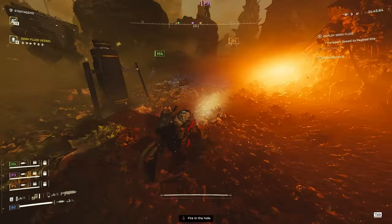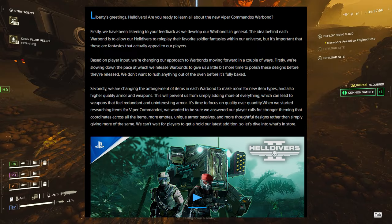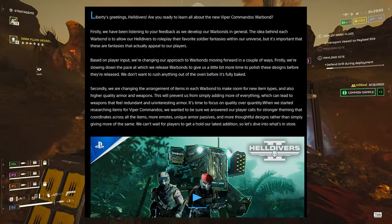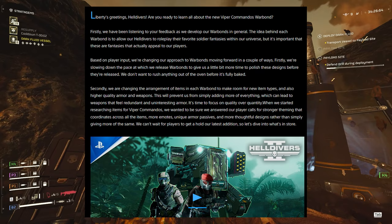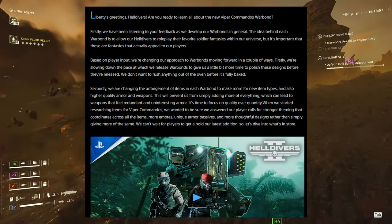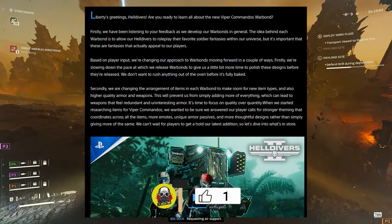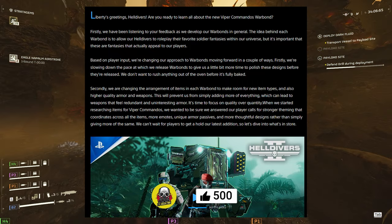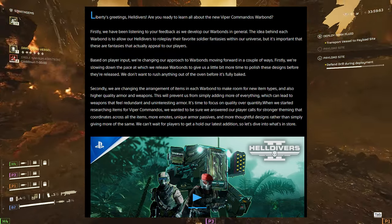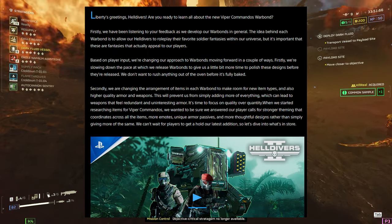Baskinator spoke about this on the PlayStation blog, so let's run through it. Firstly: we have been listening to your feedback as we develop our Warbonds. The idea behind each Warbond is to allow our Helldivers to role-play their favorite soldier fantasies, but it's important that these are fantasies that actually appeal to our players. Based on player input we're changing our approach to Warbonds: we're slowing down the pace at which we release them to give us more time to polish designs before release. We don't want to rush anything out of the oven before it's fully baked. Secondly, we're changing the arrangement of items in each Warbond to make room for new item types and higher quality armor and weapons, preventing redundant weapons and uninteresting armor.